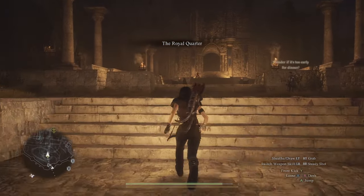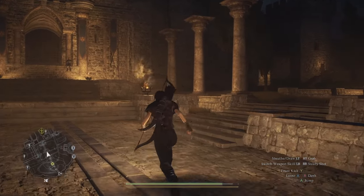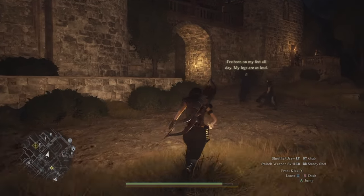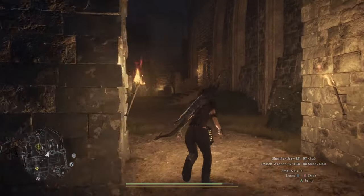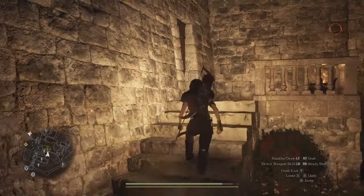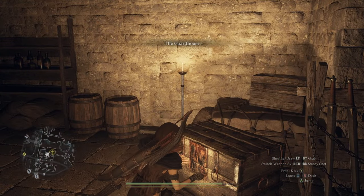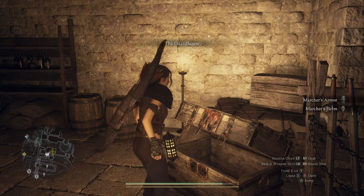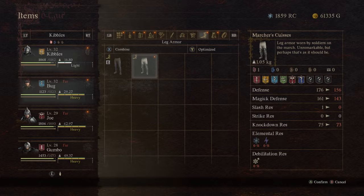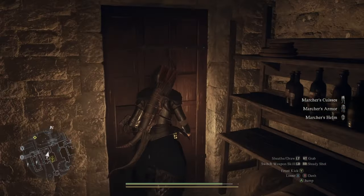They'll lead you to an area — you can just run on ahead. Head over here to the right and through this area. There's a staircase to go into this room. You'll go in here and there'll be a chest — you actually have to open this chest. It has marcher's gear. Go into your inventory and equip the set of marcher's gear — there's just three pieces.